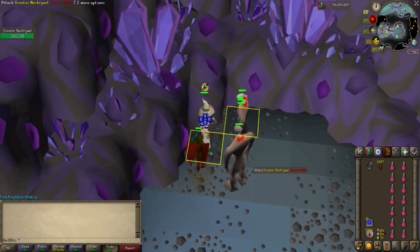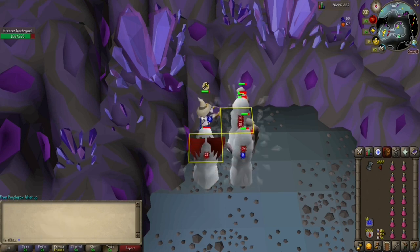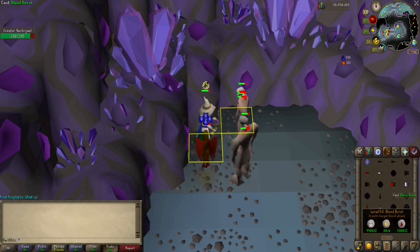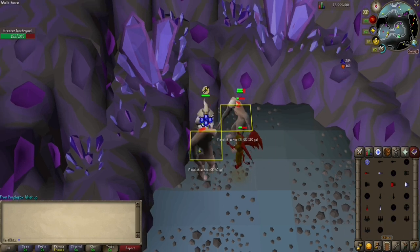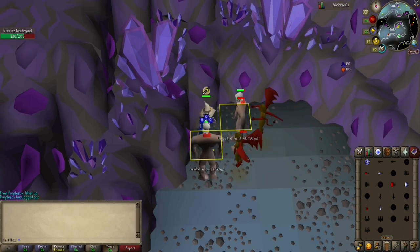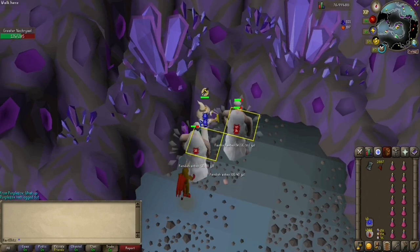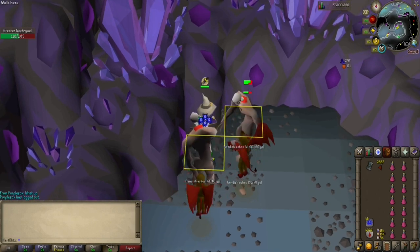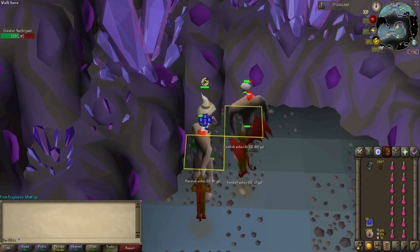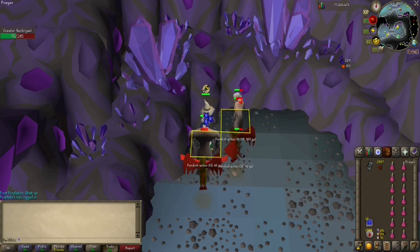You're going to be getting a ton of XP, but at the same time if you start to take damage and want to heal yourself, you can go ahead and use Blood Burst and that'll heal you up. Right now I've lost a little bit of health, so I'll use Blood Burst — that's why I bring those extra runes — and then boom, I have my health back. My Alt is going to be picking up all of those drops on the ground that I can Alch, all the drops I can't pick up if my inventory is full, so I can just focus on killing them as fast as I can and using my Restore Potions.